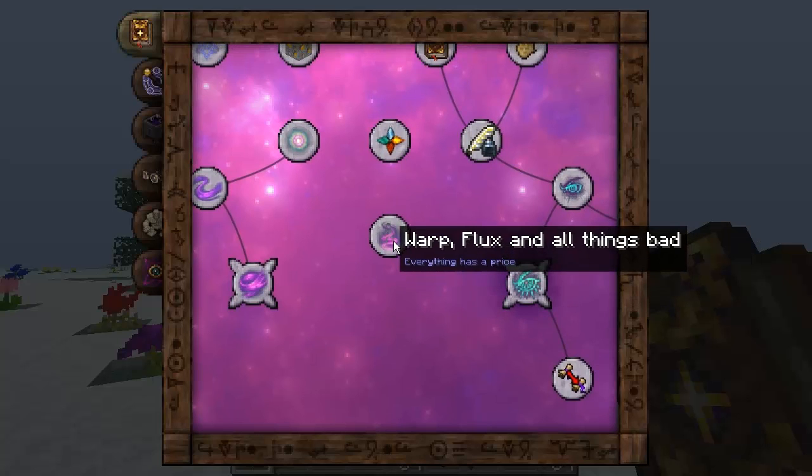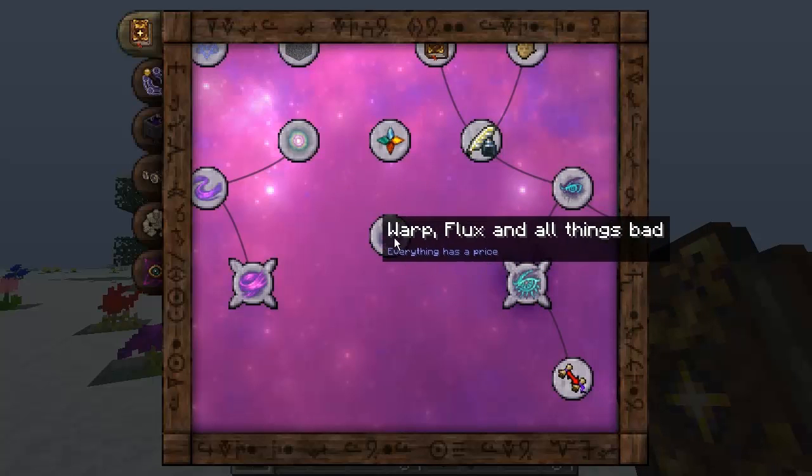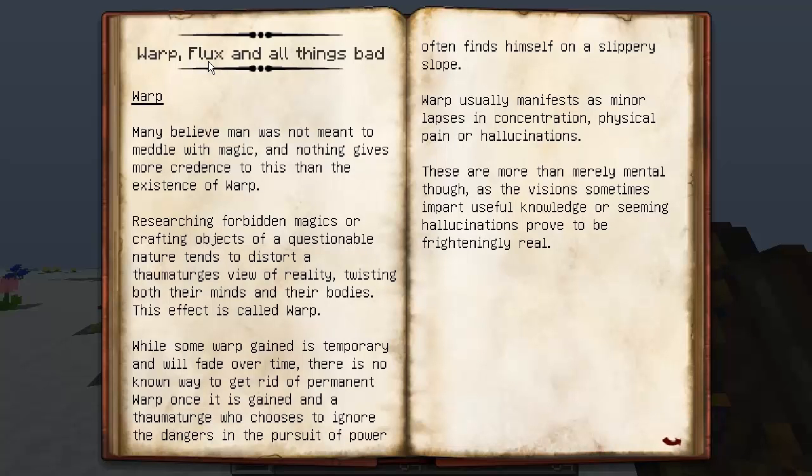Now, if you haven't seen my Thorncraft 4.2 and Botania Unite series, you won't have seen this. This is a brand new little button that you can press that gives you all the information you need on warp, flux, and all things bad. I'm not going to go ahead and read this — you can pause it if you like, or download the mod which will be in the description below, and then read it yourself.